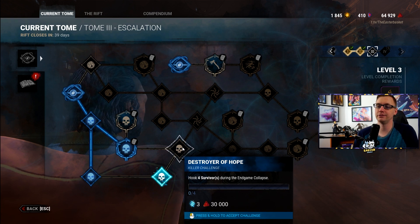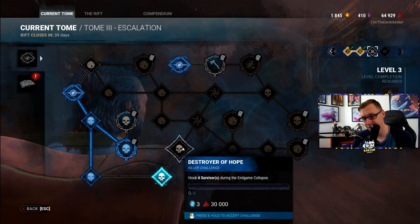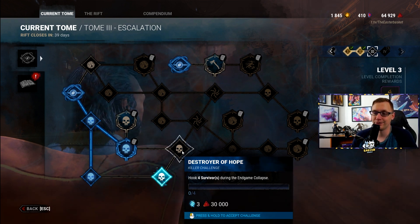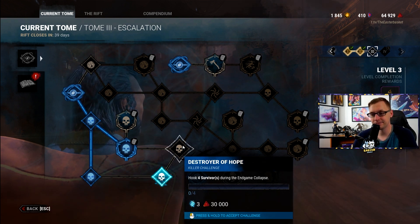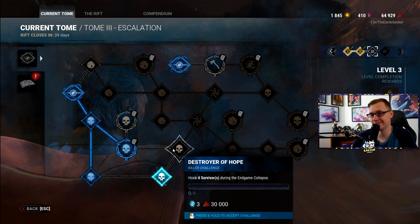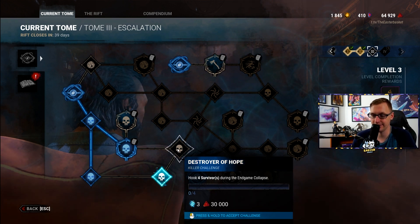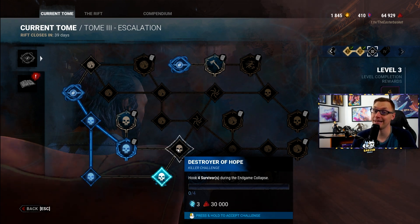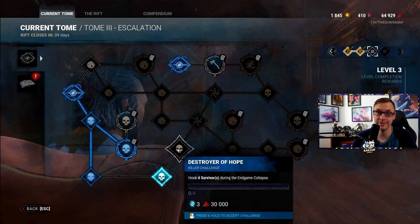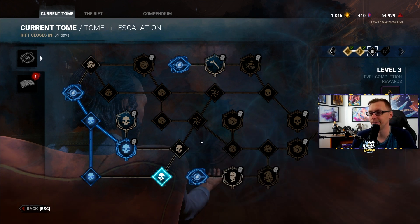Destroyer of Hope: hook four survivors during the end game collapse. If you're new and having trouble, use No Ed — that's by far the easiest way. If you have access to Freddy, then Freddy with No Ed and Blood Warden will be the easiest way to get this done, since survivors really love to stick around during the end game collapse waiting to be chased out the gate. You could probably get two or three in a single game with that perk combination.